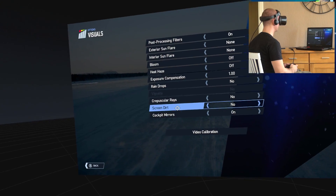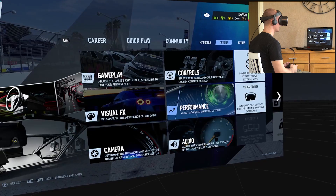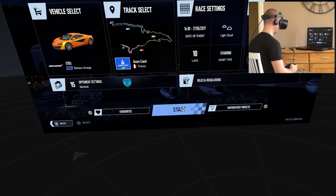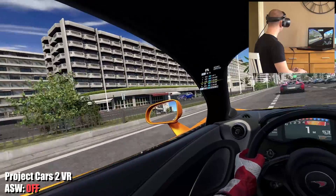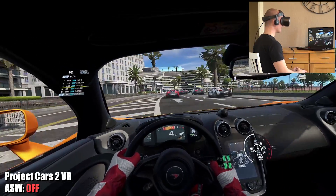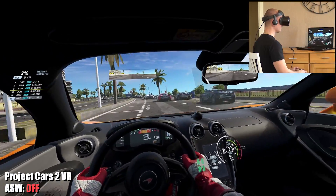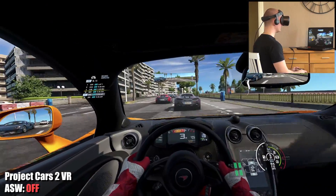Next up, Project Cars 2 VR. As you can see in the graphical settings, I haven't changed anything — these are the default settings set when I installed the simulator on my GTX 1070 laptop, so the game is assuming it'll run butter smooth with those settings. Let's jump in with only async reprojection on. Head movements are silky smooth, but as soon as I step on the gas I can clearly see something is wrong. The game feels like it's running at 30 fps — it gives me a feeling of playing a console game. In a VR headset you really need 90 fps, because right now I can't feel the sense of speed and it feels like slow motion.